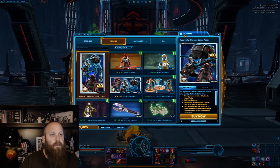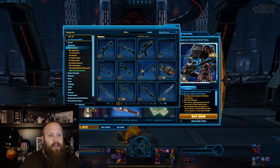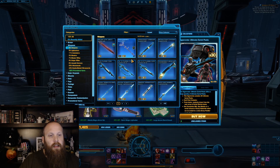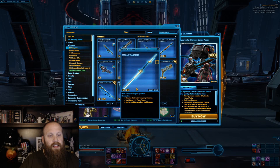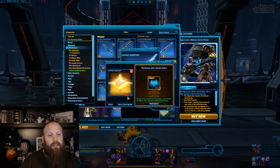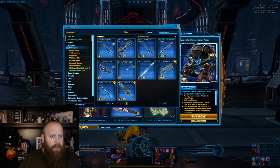You can also do your unlocks — go into your collections and, say, I want to unlock a weapon. Let's see what I have collected. I go in there and see something that looks pretty cool, and I want to unlock it — it's 50% off, so 120 cartel coins. Not too shabby.